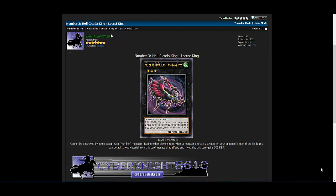So first off, it is a WIND Insect, Rank 3. It requires three Level 3 monsters to Exceed Summon. Its effect: it cannot be destroyed by battle except by Number monsters. During either player's turn, when a monster effect is activated on your opponent's side of the field, you can detach one Exceed Material from this card to negate that effect, and if you do, this card gains 500 DEF. It has 1,200 ATK and 2,500 DEF.